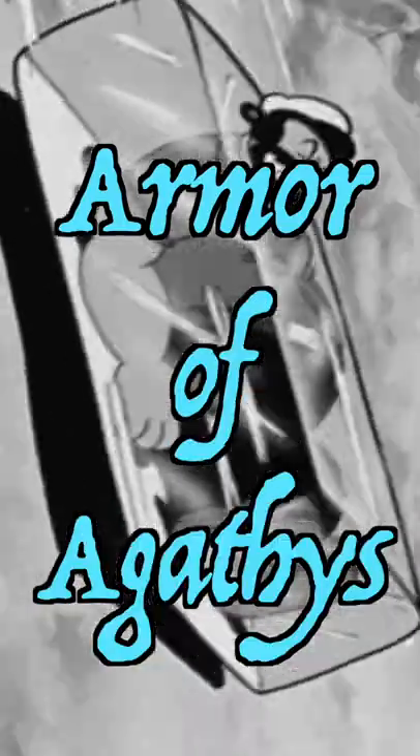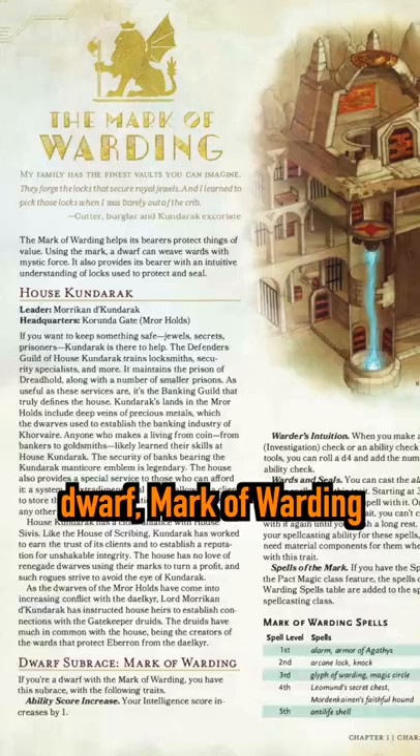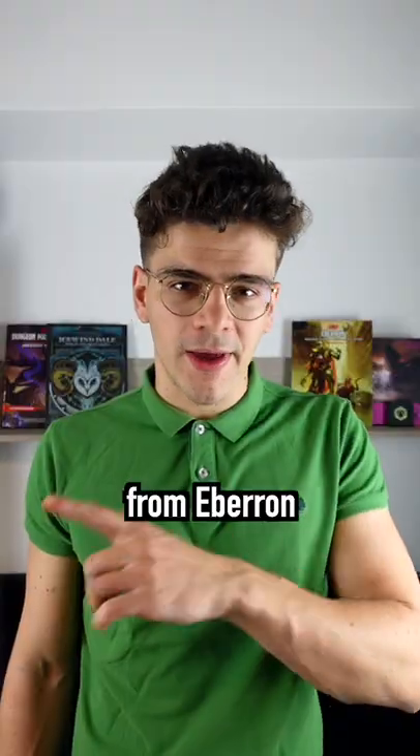Broken Armor of Agathys build. Take Abjuration Wizard and for your race, take Dwarf Mark of Warding from Eberron. You now have access to Arcane Ward and Armor of Agathys.